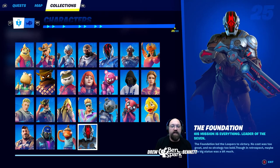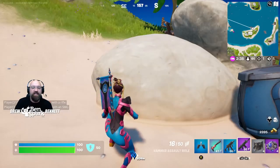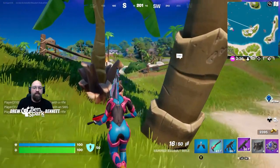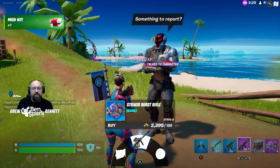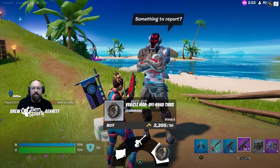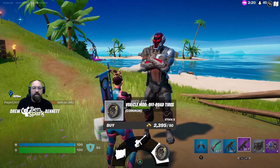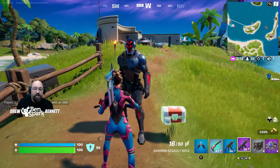Character number 25 is the Foundation. His mission is everything — Leader of the Seven. The Foundation led the loopers to victory; no cost was too great and no strategy too bold, though in retrospect maybe the big statue was a bit much. He is at 7 Outpost 7 — he has moved from the sanctuary to here. You can buy a striker burst rifle, a cow catcher, or some off-road tires. And that is where you find the Foundation, the last of the characters in this guide.